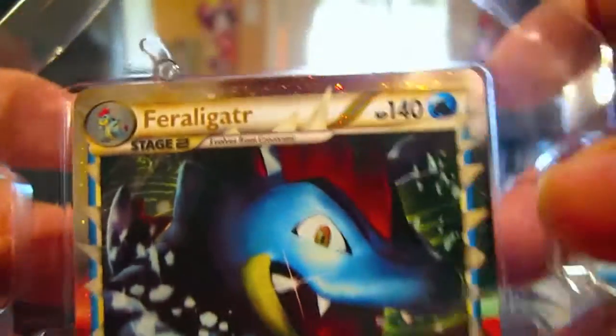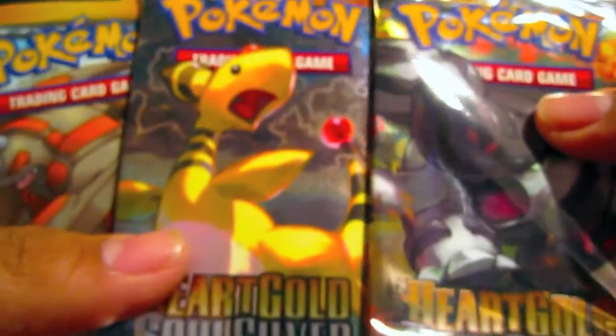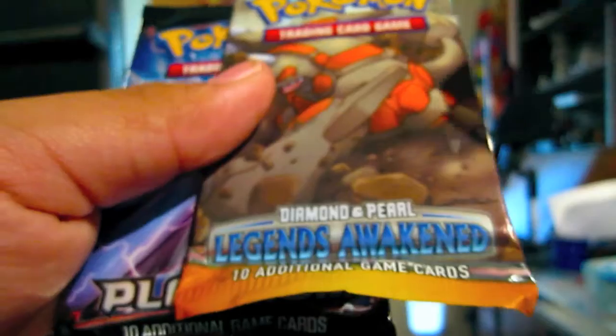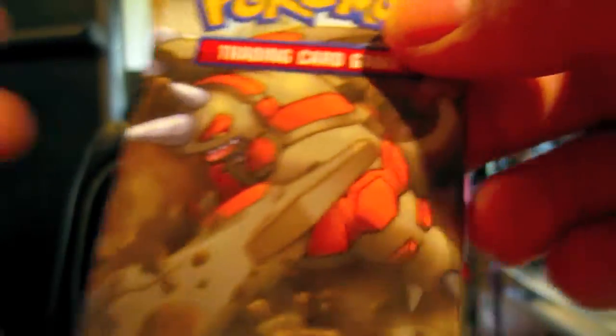So here's this one, looking good. And the four packs are, again, two HeartGold SoulSilvers, Legends Awakened and Platinum. Let's start with Legends Awakened. I've watched a couple videos of the Feraligatr tin — some don't have as many good pulls. Hopefully this time we will get some good stuff. Alright, let's open.